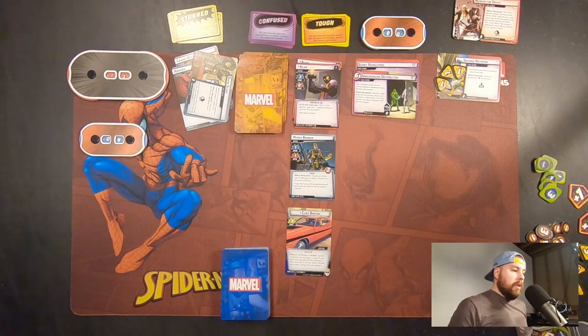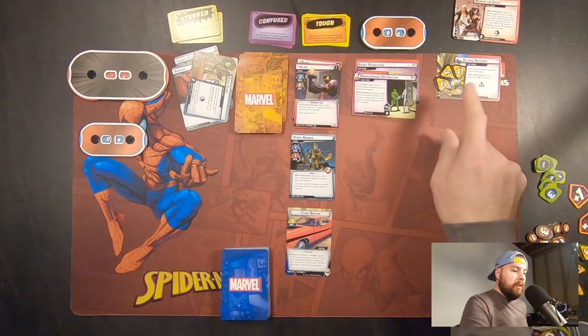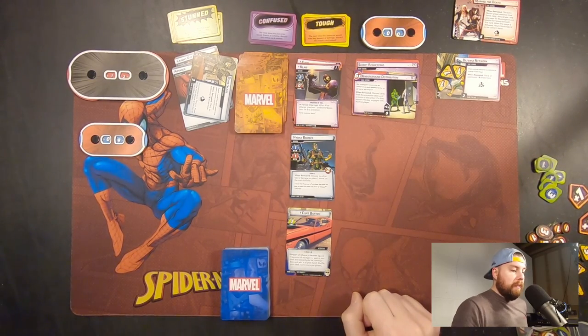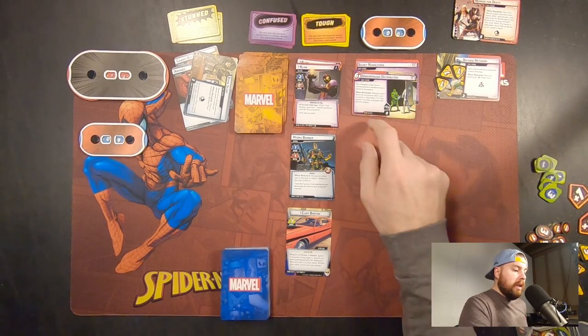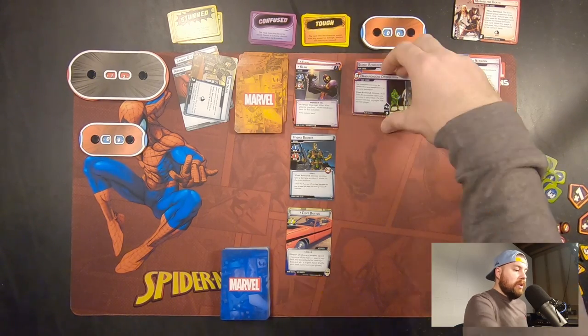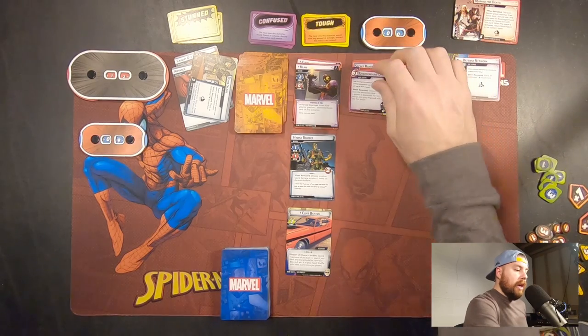One additional thing I forgot to mention: Defense Network has a Crisis icon, which means we must deal with this threat before we can deal with Distribution Network. Distribution Network also has 6 threat until it advances to the next stage. It does not say that we lose when we reach 6, so we would advance to Secret Rendezvous 2A.